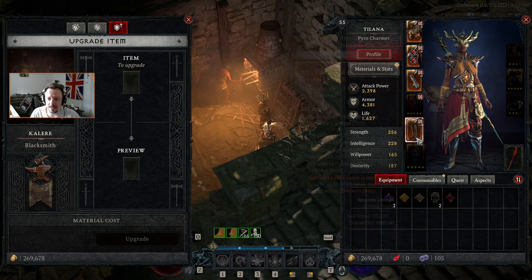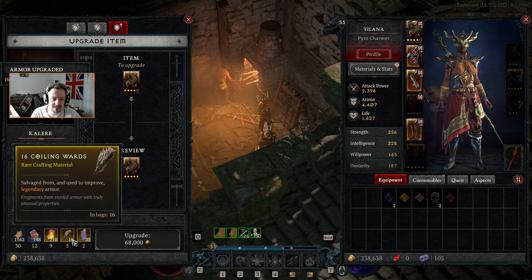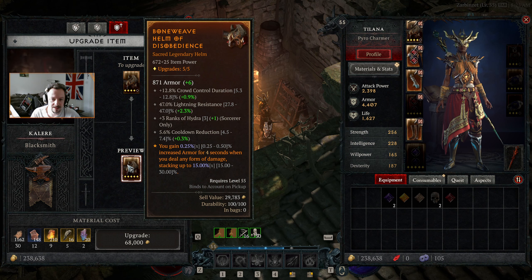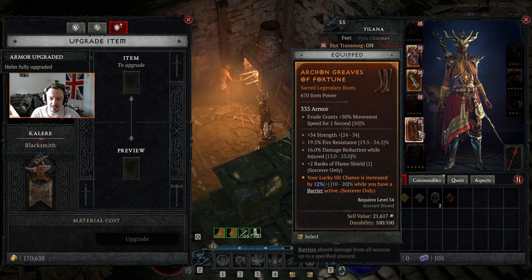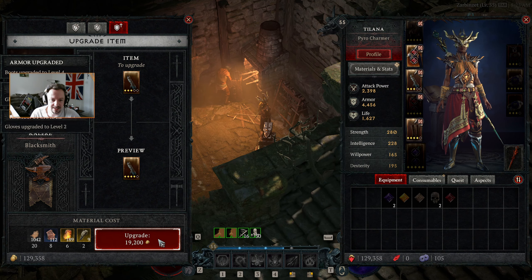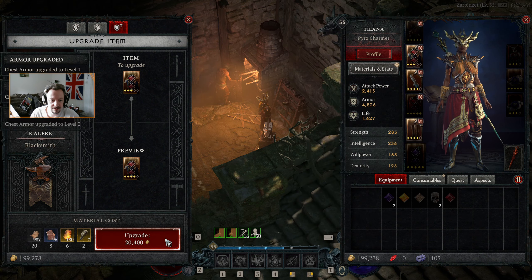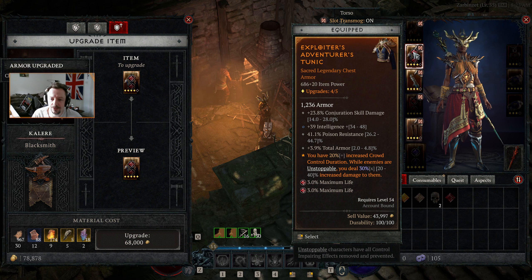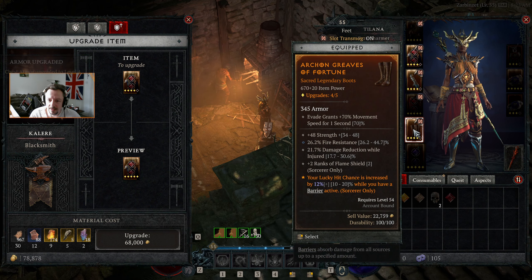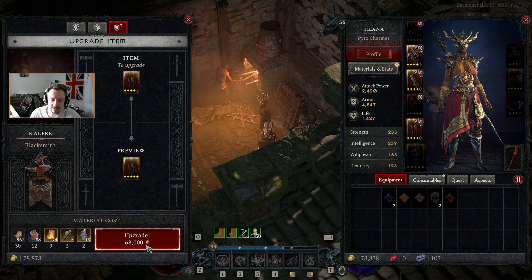Let's do the upgrades I said we were going to — 1, 2, 3, 4. It's going to be expensive on the coiling wards, but it does max it out quite nicely. Let's get each of them to 4 before we move on. I don't think we need to take this one to 5 just yet — actually we can afford to take one all the way to 5. That damage reduction while injured is pretty stonking, so I think we'll go for that one.